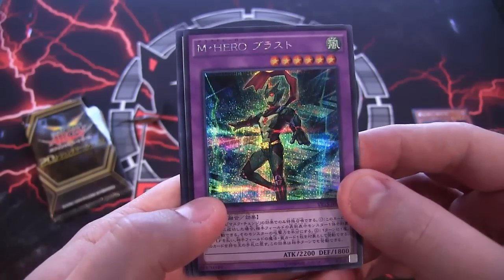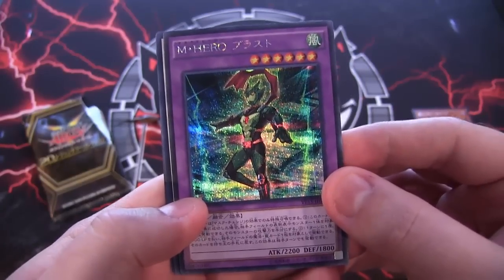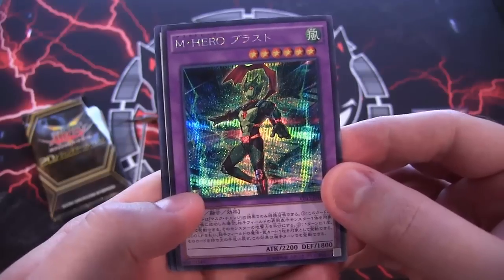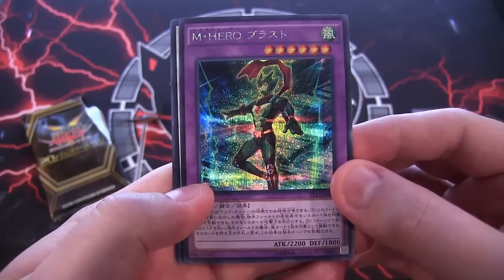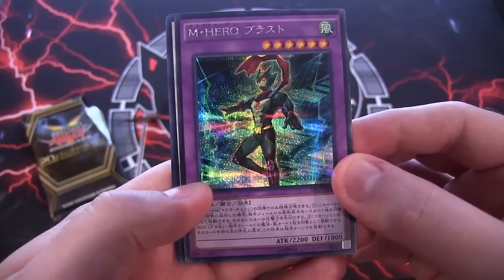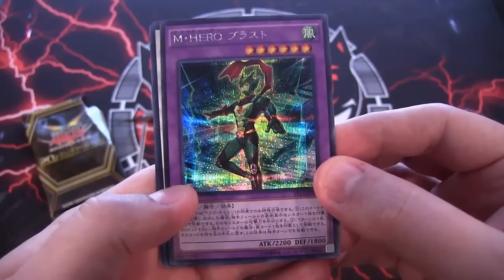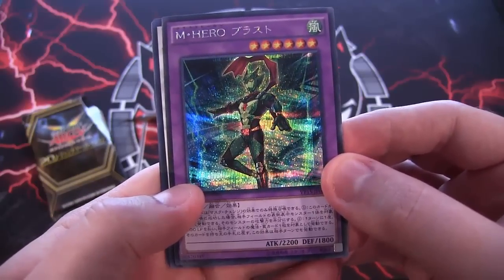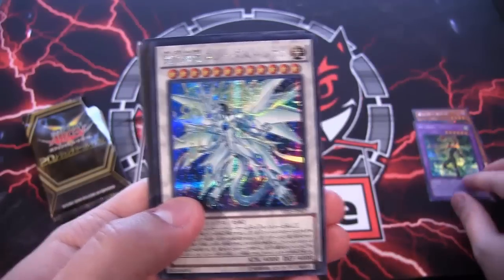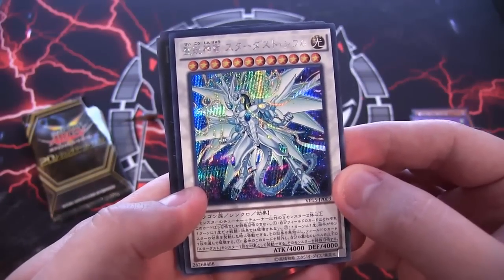Moving on to basically the GX rep, we have Master of Blast. My only complaint is we need a new wind Elemental Hero, because without Stratos the only option we really have is Avian, and we need another wind hero to make this card a little easier to use. Avian unfortunately isn't the best, which I hate saying because it's my favorite original Elemental Hero. Hopefully they'll add another wind Elemental Hero or give us Stratos back — I'm fine with either.